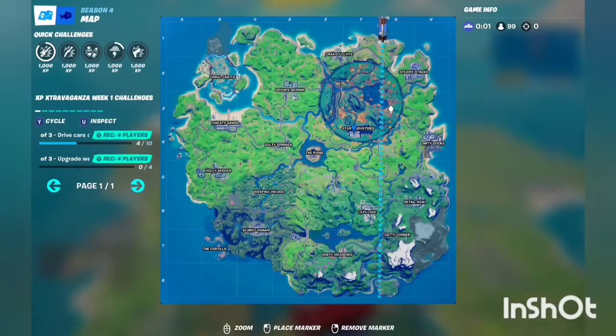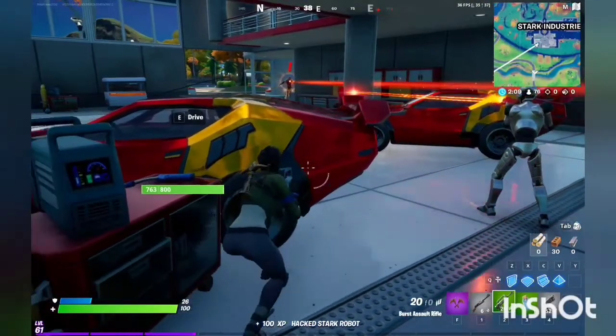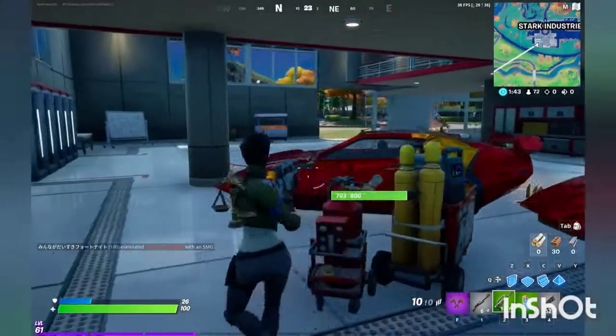Land on Stark Industries and go to the building where Iron Man is. Kill Iron Man, or wait until someone does it for you, then kill him and get Iron Man's powers. This is totally up to you.